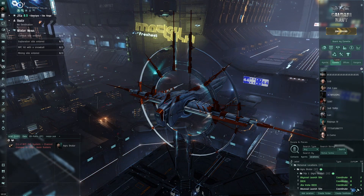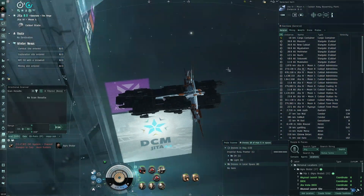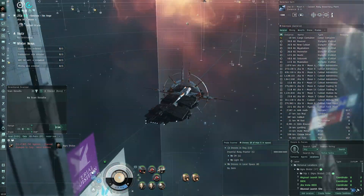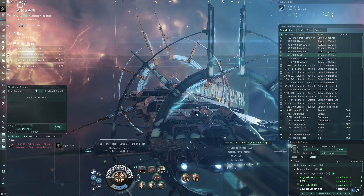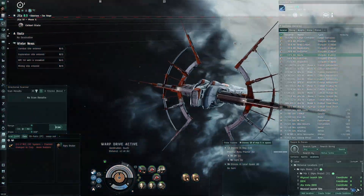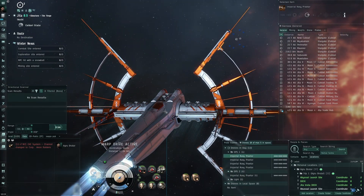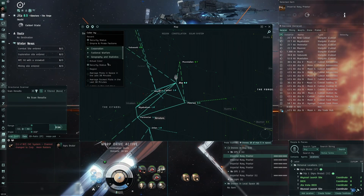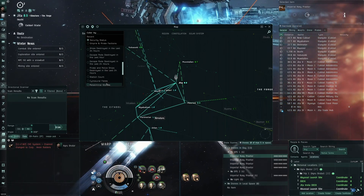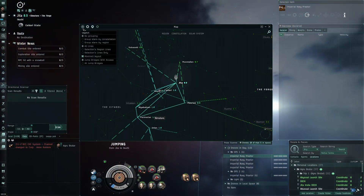Let's get down to business. I'm undocking to look for systems with the Winter Nexus. A tip from a viewer: you can look on the map and find Winter Nexus sites by checking for metaliminal storms under geography. These show as dots on the map. I know Tuntaras has at least one site. The sites spawn in systems with these winter storms — you can think of them like ice storm weather. I'll head to Ikuchi first, then Tuntaras.